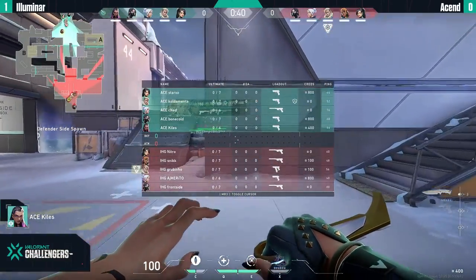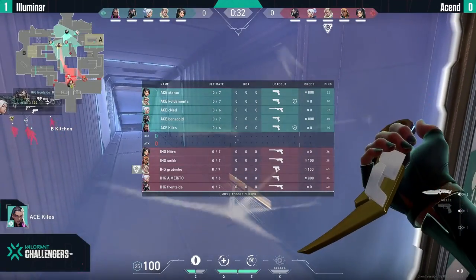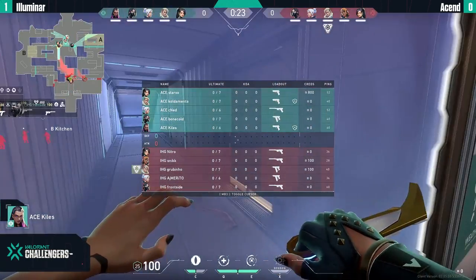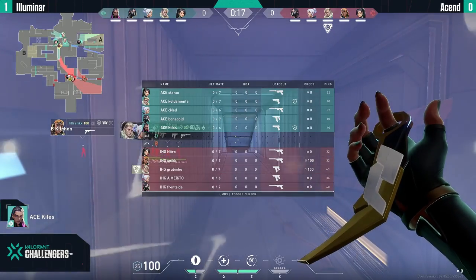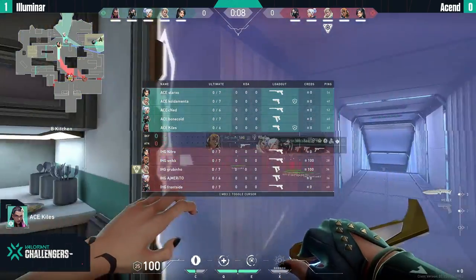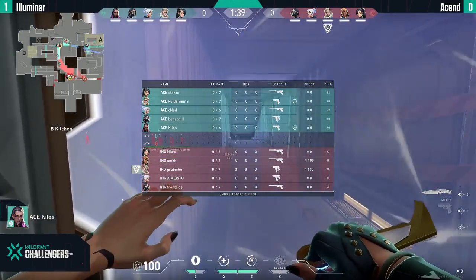Ascend on the defense — remember, this is completely opposite to Ascent the map. Attacking on Icebox is beneficial when it comes to the default chances of winning a round, especially with a Viper on attack. You just want to take control of a site, push out your opponents, and play that post-plant where you have so much control and time if the Viper is alive. Bonkold plays with a Frenzy on defense, so not all utility is ready, while Frontside on attack has a Ghost — most likely has two snake bites or one snake bite and the toxic cloud.